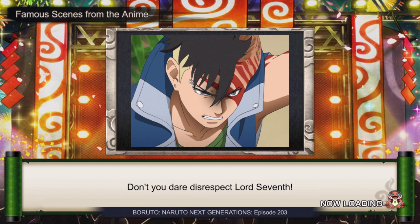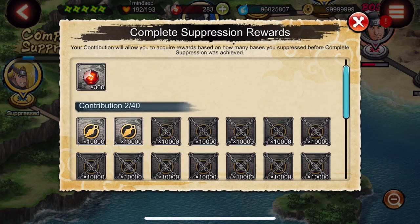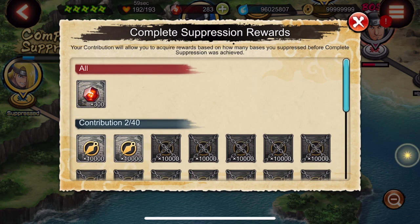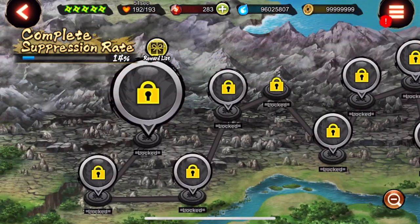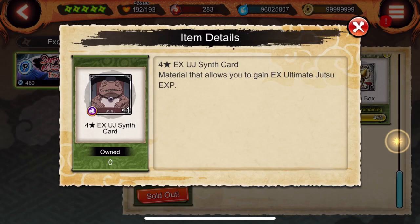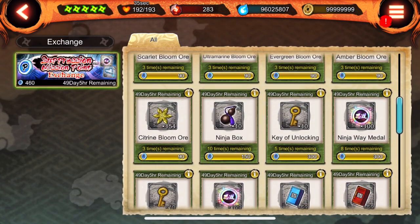You want to make sure you're contributing: first for the first-clear rewards, second to get medals, and third to get these new ninja tools. These new ninja tools have an insane amount of HP. A contribution reward: if you contribute to every single one of these missions that get suppressed, you will get 300 shinos. It might take a while but it'll be worth it.